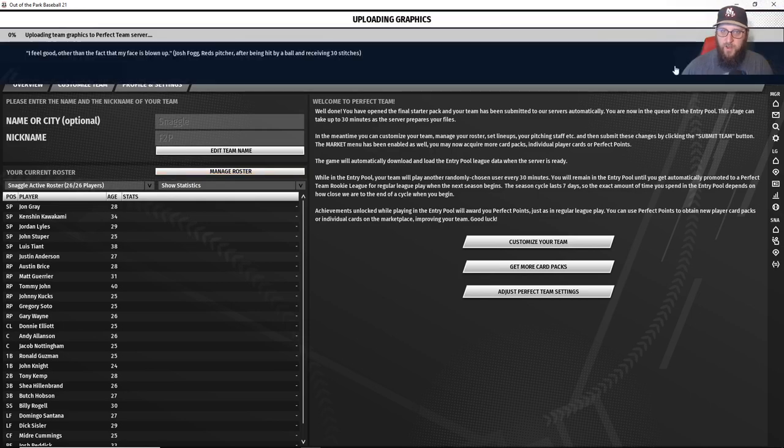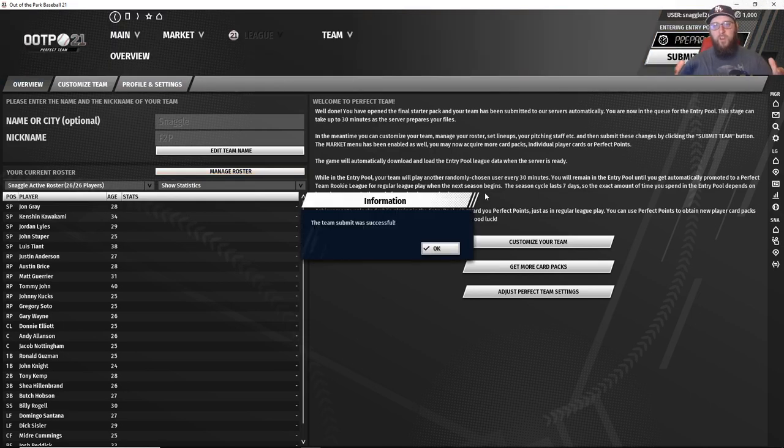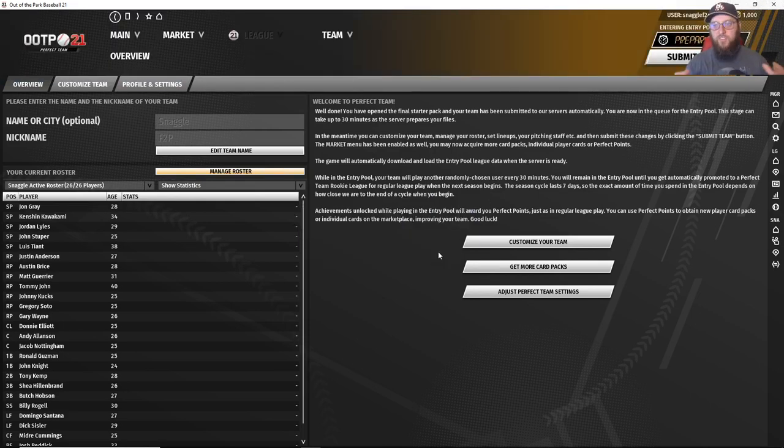Let's go back to our main screen — what we're going to do is submit our team. Once you're done with this part, you're going to be placed in a holding status until you end up in the entry pool, which we're going to talk about in the next video. If you like this tutorial video, make sure you leave it a thumbs up, check out the rest of the videos in the series, and subscribe to our channel and hit the notification bell. I've been Chris Chardin, community and content developer for Out of the Park Baseball — until next time, keep swinging for the fences.